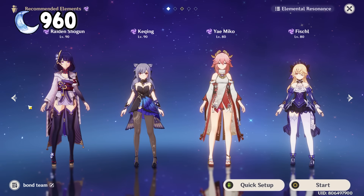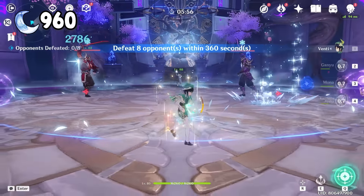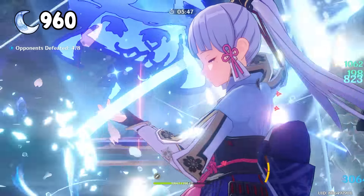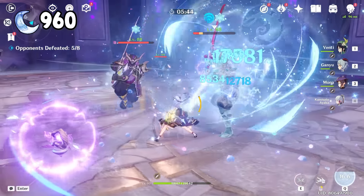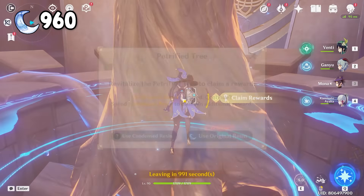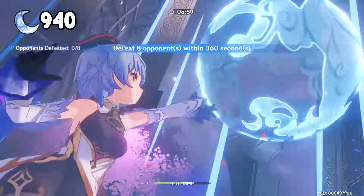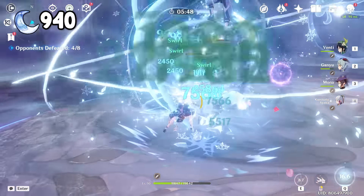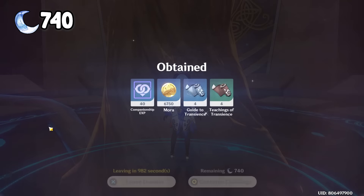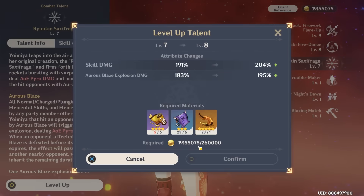For the team, let's swap the Mono Electro team with the freeze team. Here's how the team works: first, summon an Ice Storm with Ganyu Ultimate, then go backwards a bit and use Venti Alt for crowd control, Mona E and Alt to freeze them, then go in with Ayaka. We still got the 2x bonus. We just need to spend all 5 condensed resin now, so with video editing, I claimed the domain 5 times. We got a lot of books now.